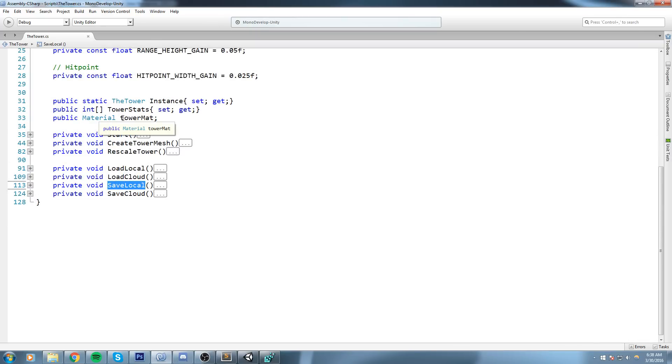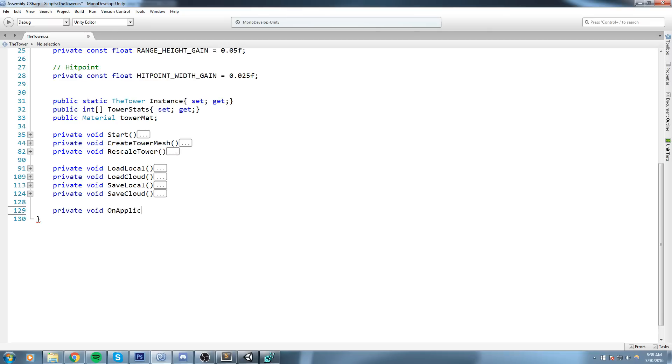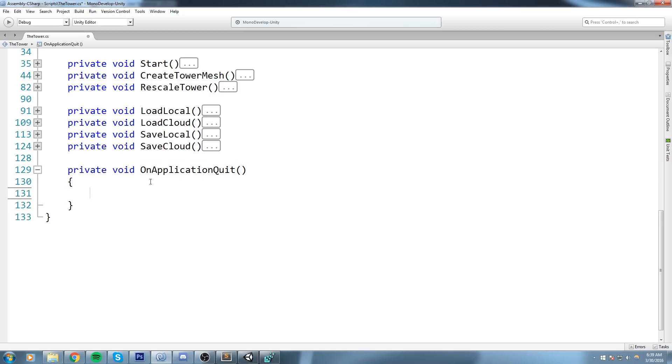Where exactly do we save the data? We could save when returning to the menu or finishing something, but most importantly when the user quits the application. Unity gives us a callback for that: private void OnApplicationQuit(). Don't make any typo in that method name — it's called automatically whenever the user clicks the X button to close the app. Inside it we call SaveLocal.